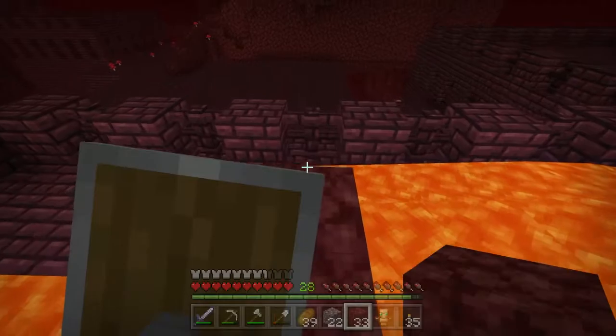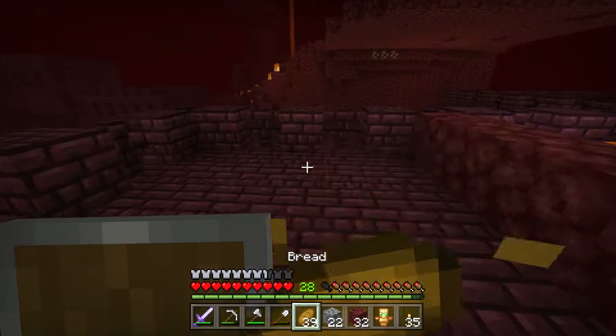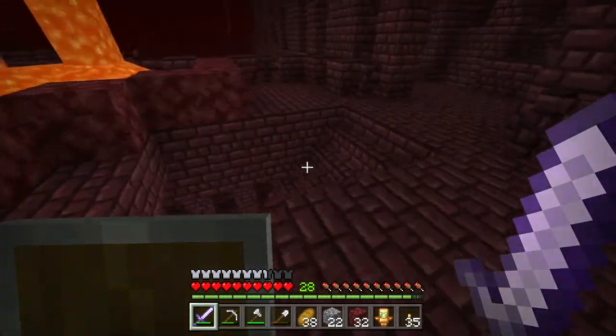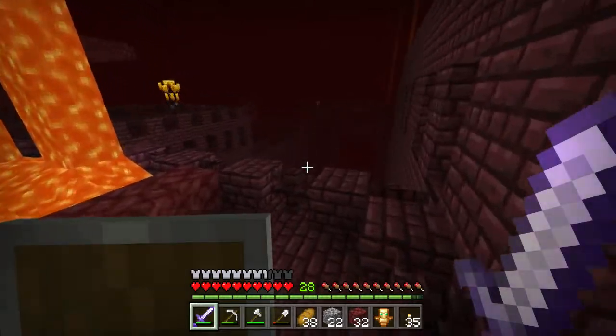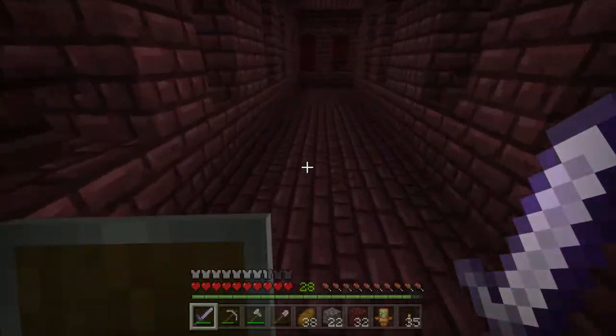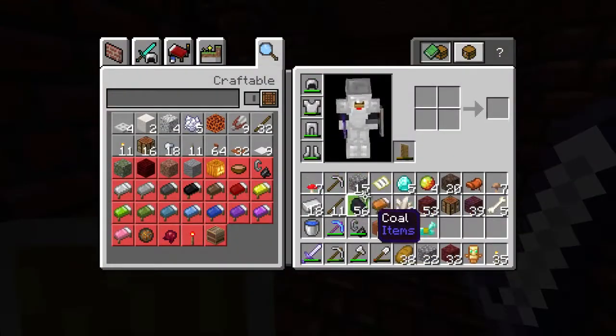That's the sound of a blaze. If he knocks me into the lava, I'm going to be mad. I'm going to be dead, but I'm also going to be mad in fucking hell — oh wait, I'm in hell already. I need to find a blaze spawner so I can just aggro it like crazy and get the blaze rods I need.